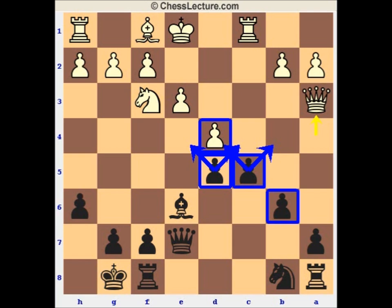Queen a3 attacks the pawn and of course there's a pin, so Black can't play c4 — which sometimes could be good but often is not fantastic, depending on the position. One game worth looking at along those lines where c4 was a good move is the famous Portisch against Fischer from the Stockholm Interzonal in 1962 — a great game by Fischer.